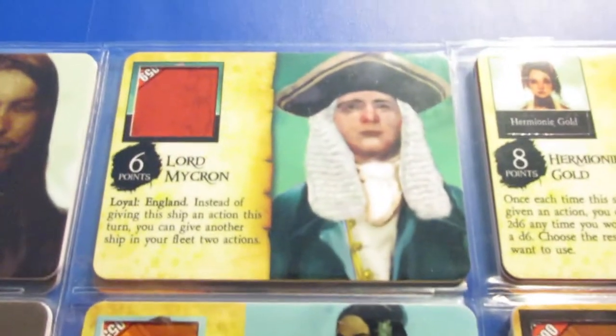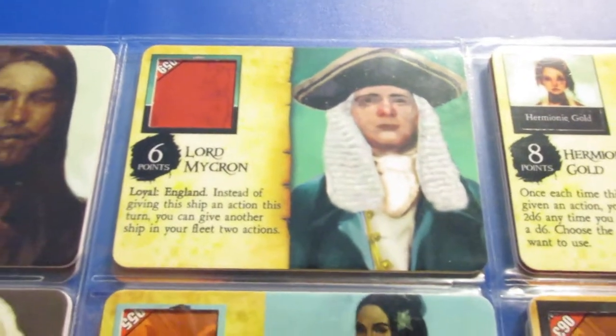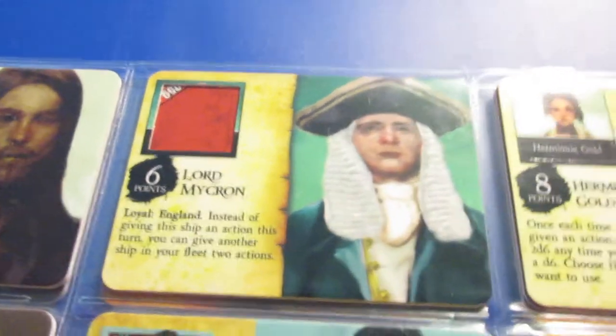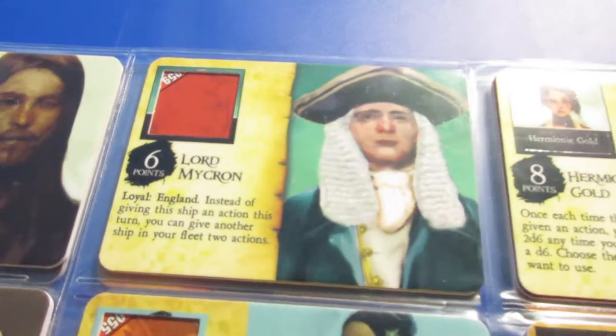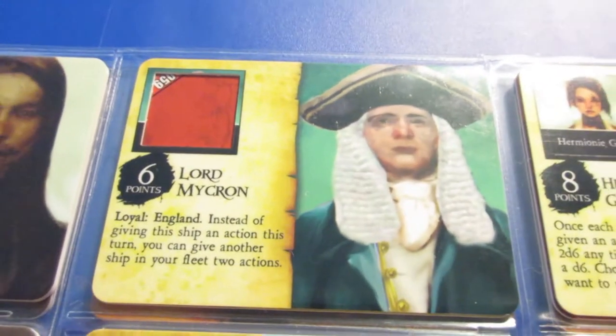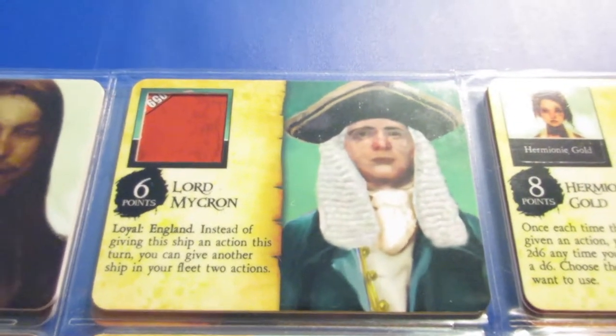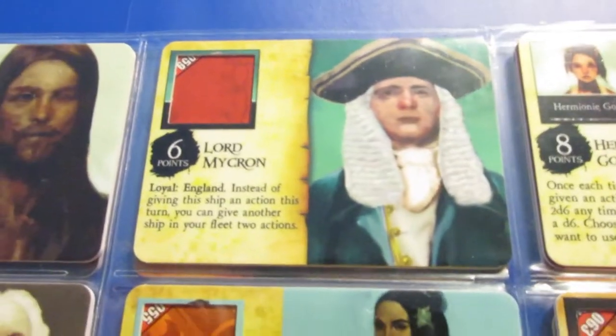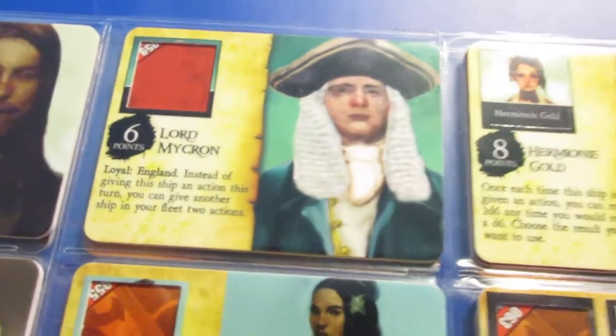Thomas Gunn's epic version is a really good admiral-type crew, good for thematic reasons if you have a big English fleet. Then there's the infamous Lord Micron — a fantastic crew, definitely overpowered. This ability should have cost at least 8 points — he's totally used and abused, but for a good reason because he's so effective.